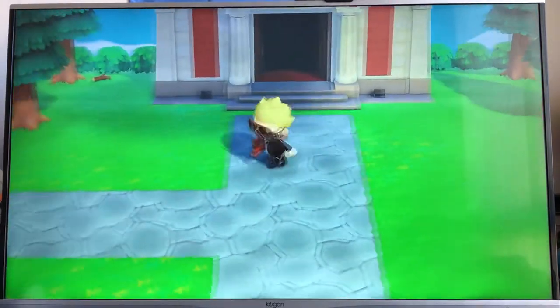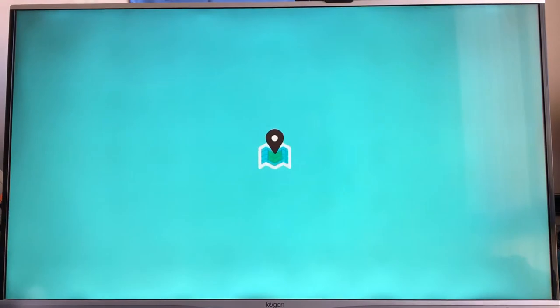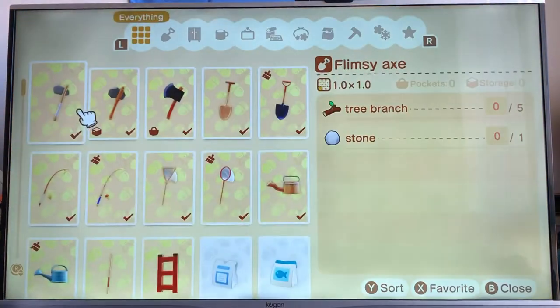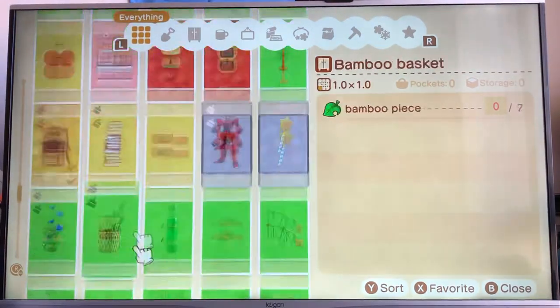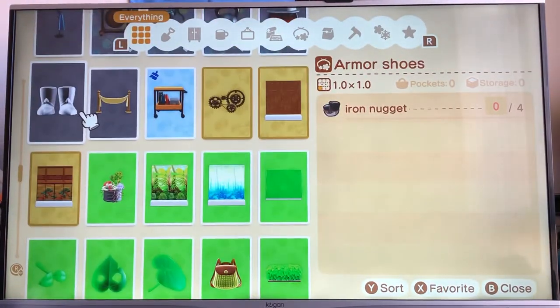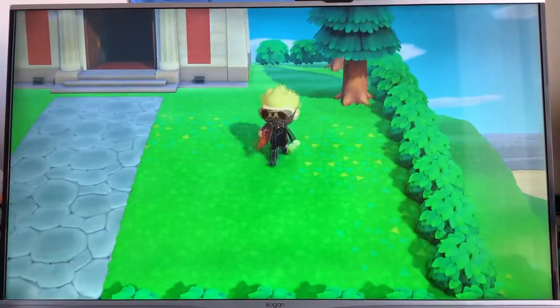On this side here is the museum — you donate stuff to Blathers and everything. I put little trees next to it to make a little border. You can craft heaps of stuff as well — DIY everything. I can craft all this right now — like iron boots, and I've got iron nuggets for that as well, which is pretty good.